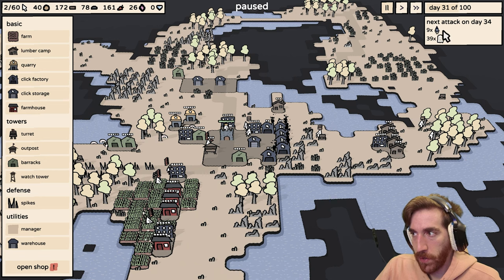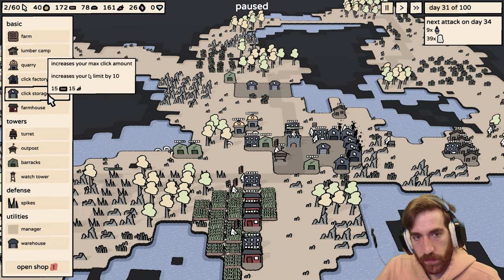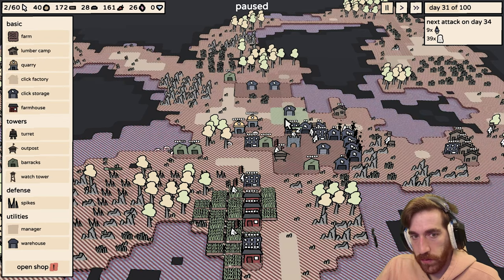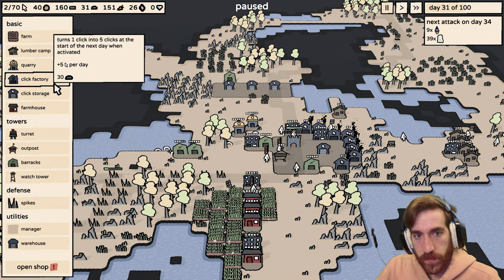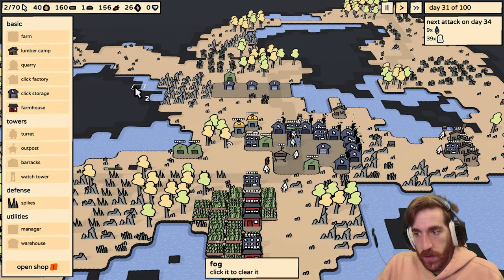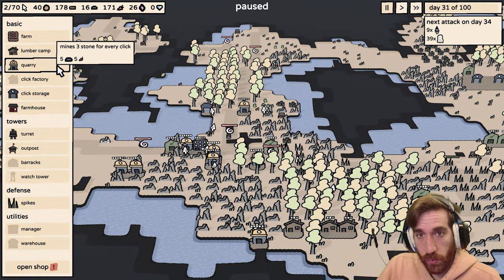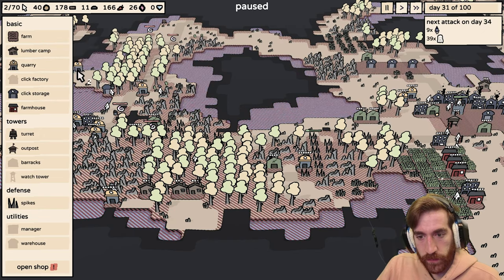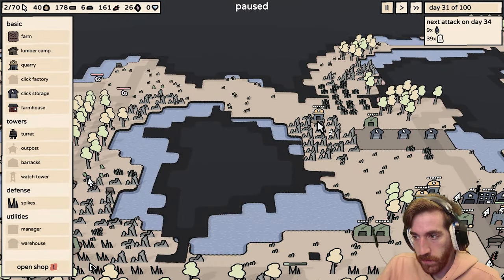Do we want to prioritize getting more clicks, or do we want to prioritize barracks? I'm not sure how hard these guys are going to hit. More clicks — we want more clicks, we kind of have the resources for it right now. That's the storage, so let's get more click factories, let's get one more click storage, let's get another click factory. We're out of stone for another couple days, but I could make more quarries and get more stone faster, and then more clicks. I think we have an idea here. More quarry, more fast. More quarry, better. Click good.